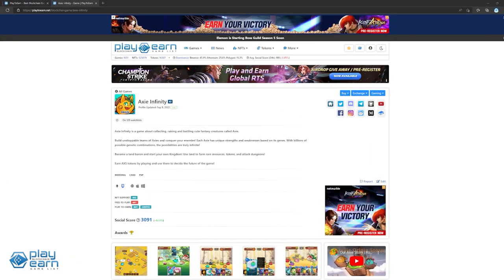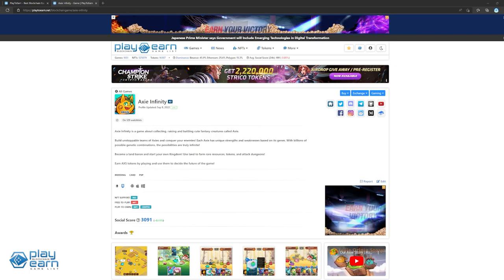To start off our list, we have Axie Infinity. Axie Infinity is a turn-based PvP card battling game built on Ethereum and their own network called Ronin. In Axie Infinity, players collect creatures called Axies, raise and breed them, form teams of Axies, and fight it out with other players for a chance at rewards.